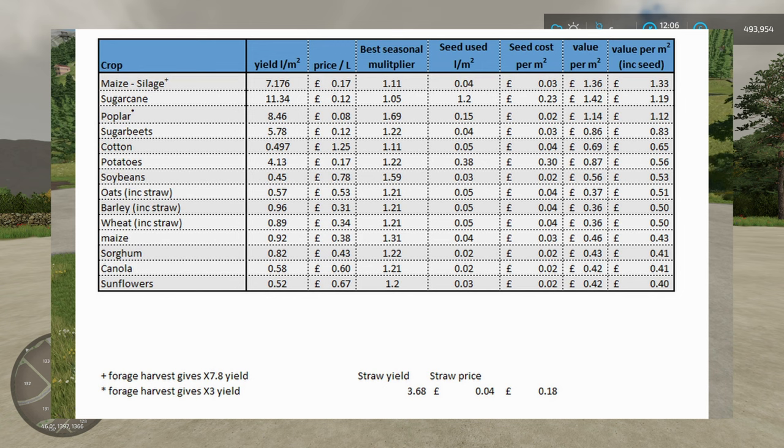Generally, once you get into wheat and above in my list, you're at fairly even ground. Soybeans, oats, barley, and wheat - assuming you sell the straw - all make about the same amount of money, though straw does need to be baled. Getting into other crops like potatoes, cotton, and beets - they make a lot more because they're really time consuming, and that's why they're more profitable. Poplar and sugarcane are great examples: they take a long time to plant and harvest, but you make a lot of money back.